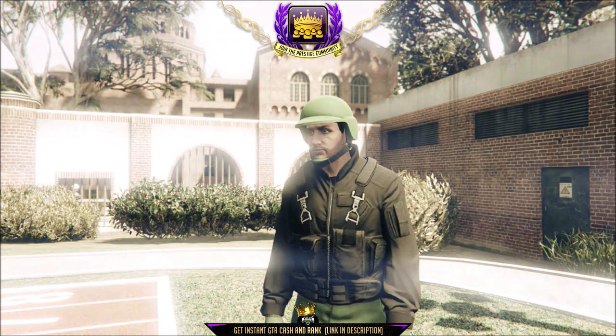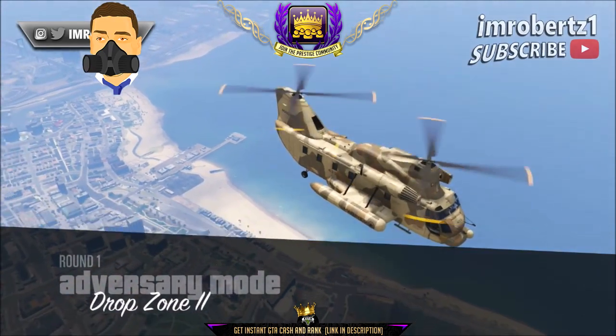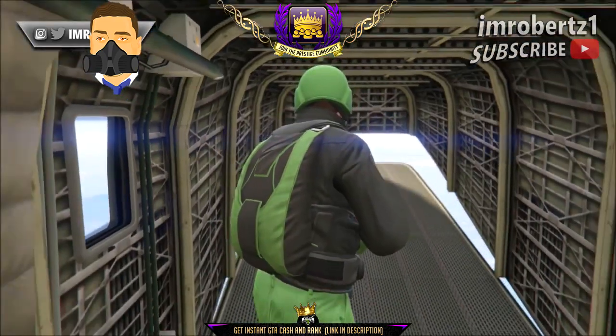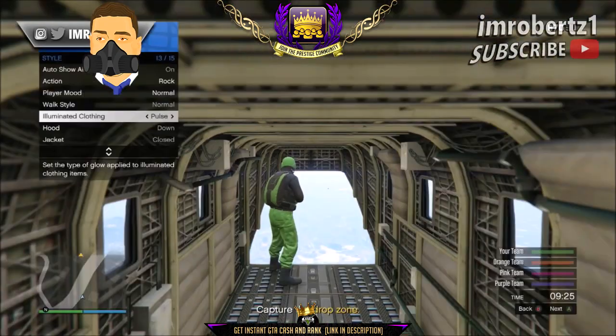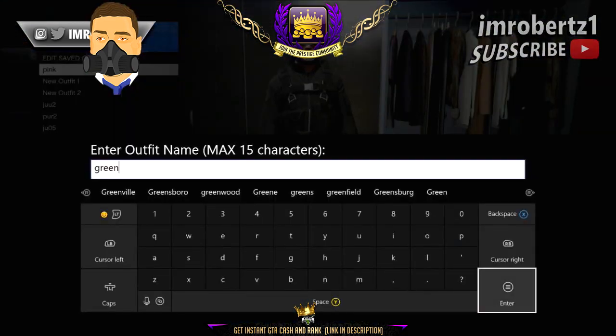Once you have the green juggernaut outfit, now you need to get the green bulletproof helmet from Drop Zone. You'll also need four players to do this glitch. Once you load into the Drop Zone, hold down select, go to style, illuminated clothing, then hit right on the d-pad for about 30 seconds, then put the controller down and wait to get kicked by idling. For PS4, go to Netflix or YouTube. When you spawn online, you should have the Drop Zone outfit. Save the outfit.